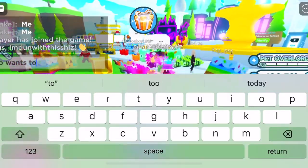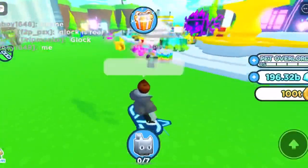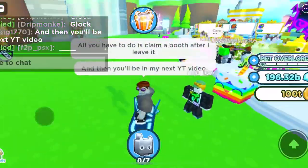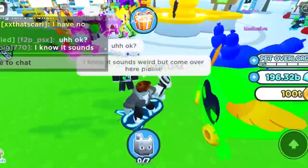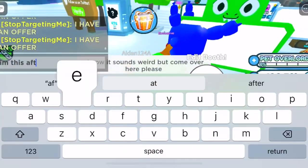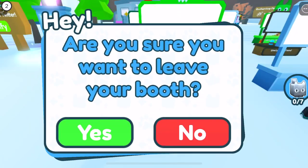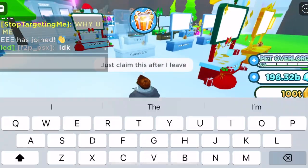You might have to jump servers a few times in order to find one. The other thing I found is that if you take and actually release your booth, it becomes claimable again and it actually works. So like I just did there, I clicked the button in the bottom left, and now it's see-through and someone else can grab it.